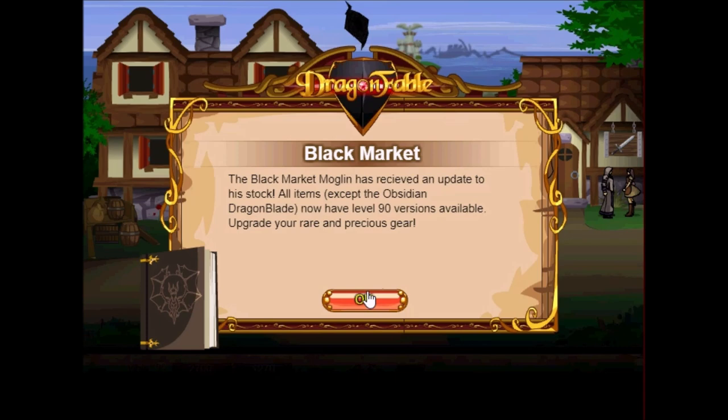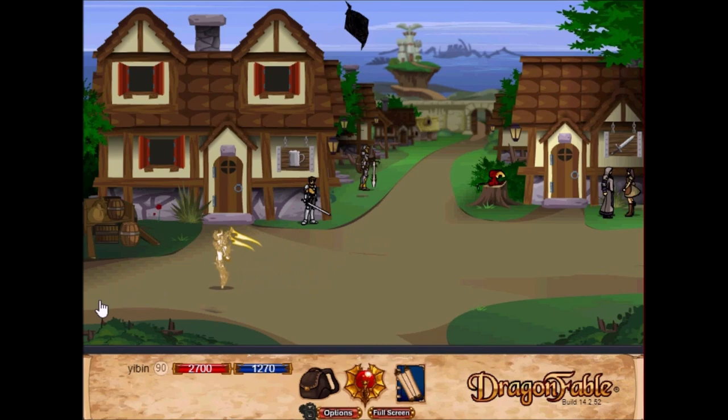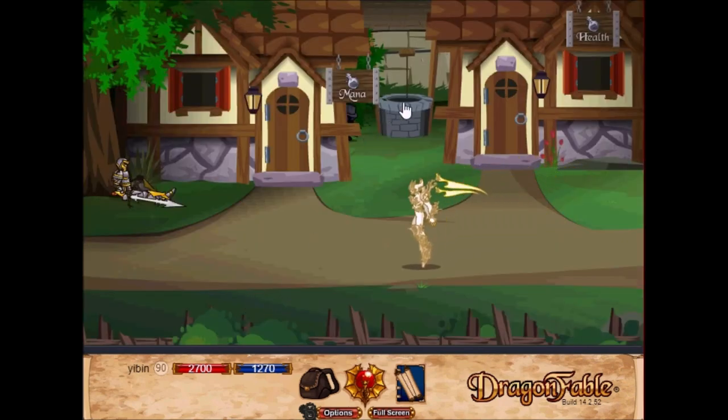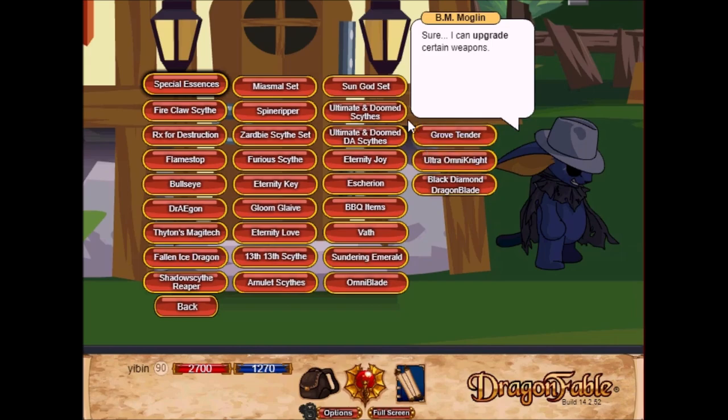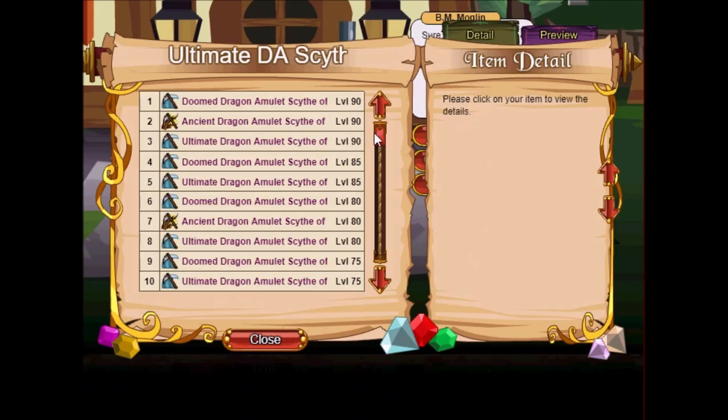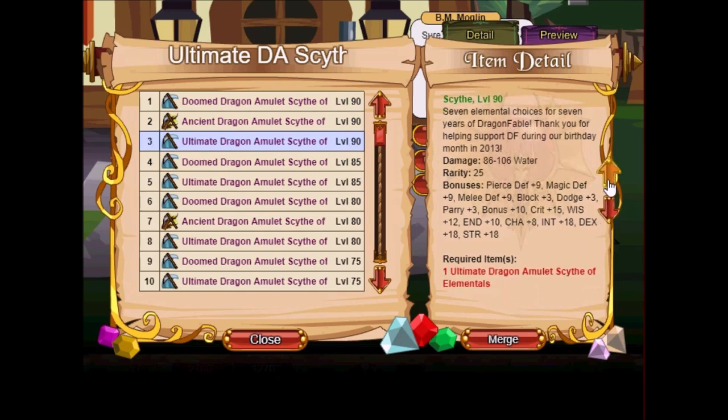We also have the Black Market update. The Black Market Mogulim has received an update to his stock — all items except the Obsidian Dragon Blade now have a 1190 version available. Upgrade your rare and precious gear. I've got my Ultra Omni Knight Blade and my Ultimate Dragon Amulet Scythe of Elementals, so let's do the upgrades for them.